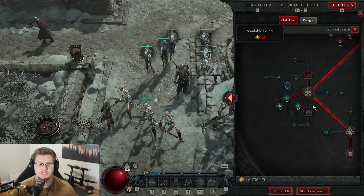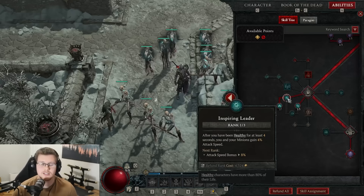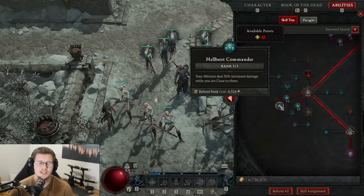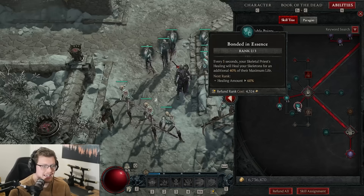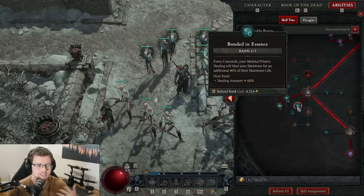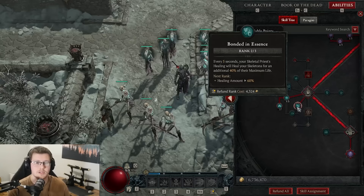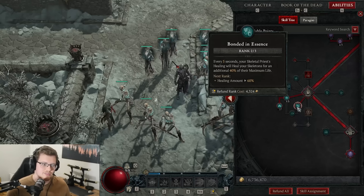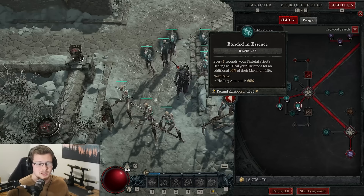Moving down, we're going to spend some points on survivability of our minions. We want one point into Inspiring Leader, which gives minions more attack speed when alive — a great passive. We do want to max out Hellbent Commander, which is a straight 30% increased damage since we are always near our minions. We spend two points in this passive: when your minions are taking damage the skeleton priest gives them a damage buff and heals them slowly over time, and with this, every five seconds it heals them for 40% of their max life. The first thing we summon is the skeleton priestess, and five seconds into the fight they're getting a 40% heal, keeping them alive throughout. My minions never die because I'm summoning the priestess so often — they're constantly being topped up on health on top of the huge damage buffs from the priest.